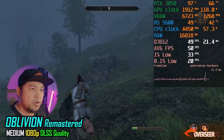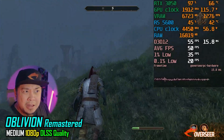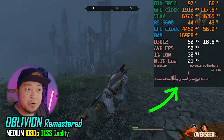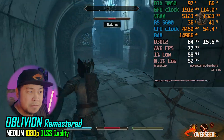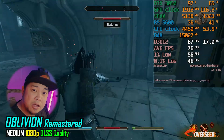Next game is Oblivion Remastered. Like any other game with Unreal Engine, you will get some stuttering. You'll get about 50 FPS in outdoor environments with some stutters. However, when you move into indoor environments — the dungeons — you'll get about 70 FPS. It's quite good for a single-player game, and we do have DLSS enabled in this one.